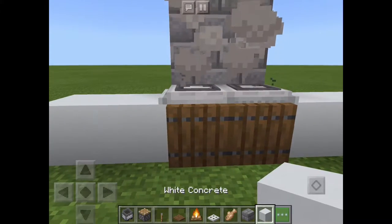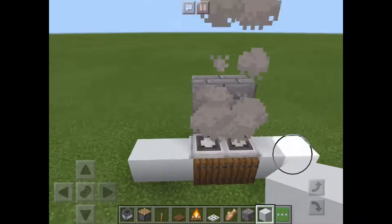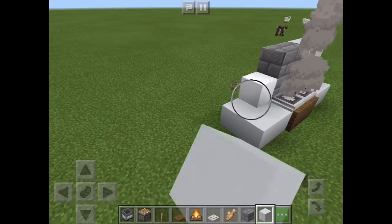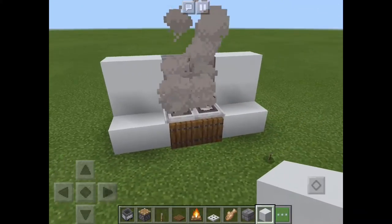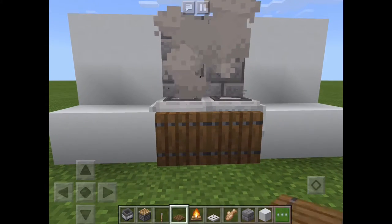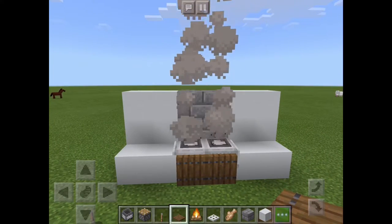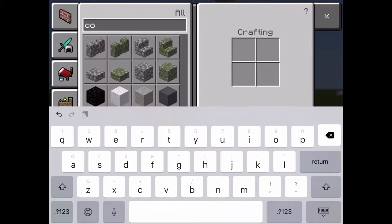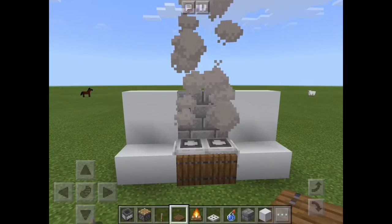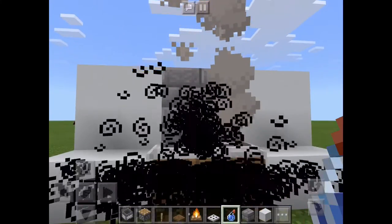Like I said, if the smoke bothers you, you will need to grab a water bottle and it will burn out. It may take a couple of tries because the campfire is really crowded between the minecart and the trapdoors. This is a really good design for kitchens. I'm gonna grab a splash water bottle, throw it, and hopefully it'll burn it out.